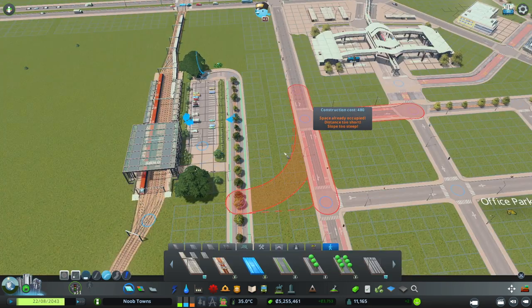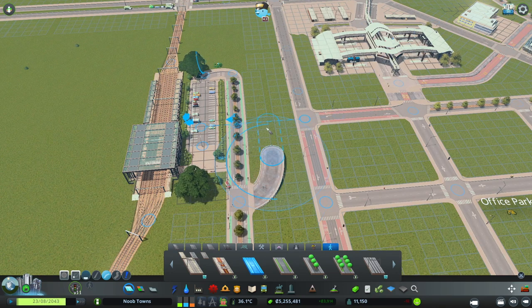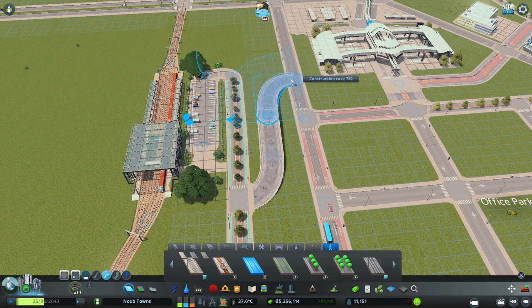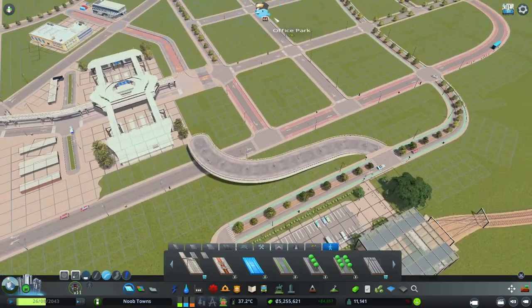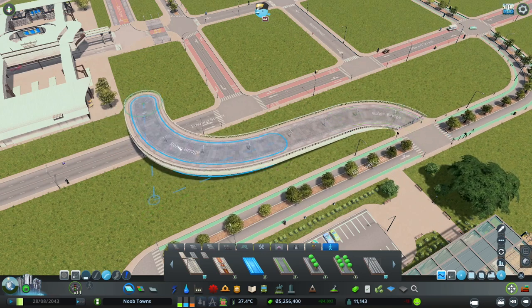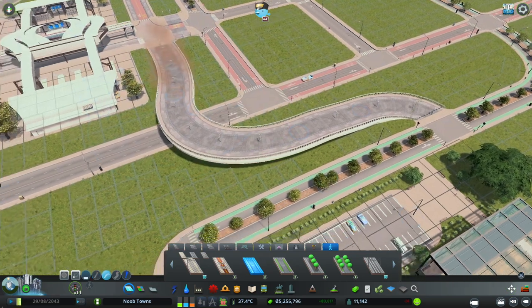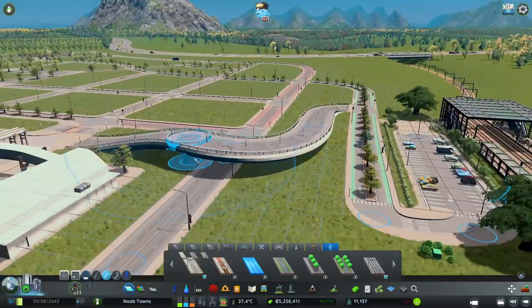Now I want to create a really nice elevated pedestrian bridge that goes from the train station over to our monorail and bus hub. I'm just gonna take my time here and see if I can get this to nicely wind around without having too steep of a walk for anyone. If I can bring this like this and then bring this down - it's a little steep but it's not awful.